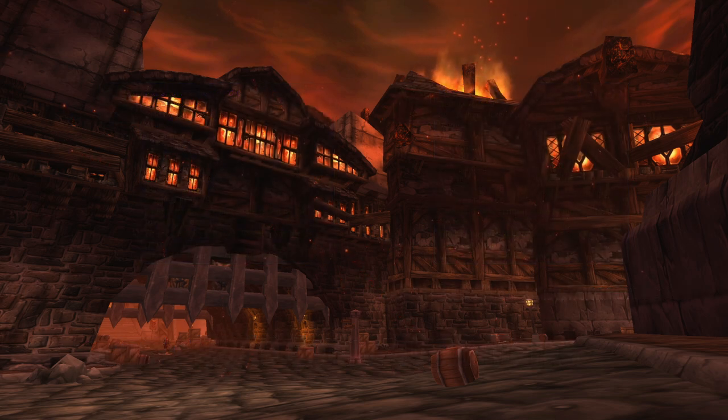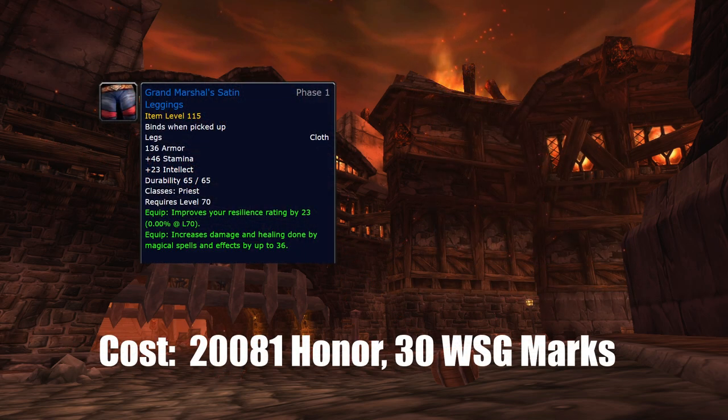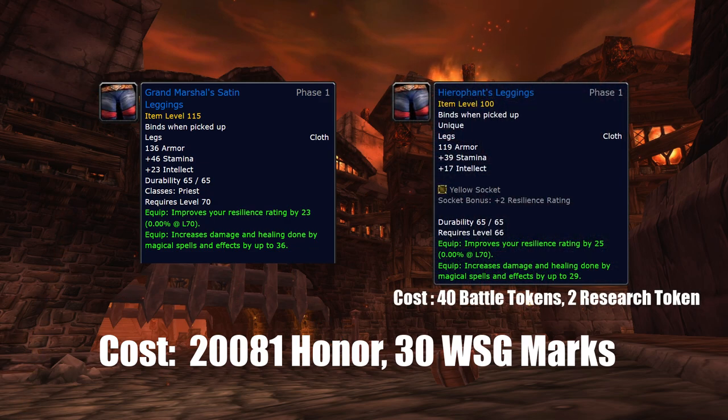Second from last are the blue honor pants. Just like the belt, pants are good by themselves and you get a powerful enchant on them. But they cost a lot and you have a lower-tier alternative that basically gives you the same resilience plus a gem slot, which you can get from Halaa. If Halaa pants are not possible, then you may increase the priority of these pants — place them between the chest and boots, or try to get the arena pants first.